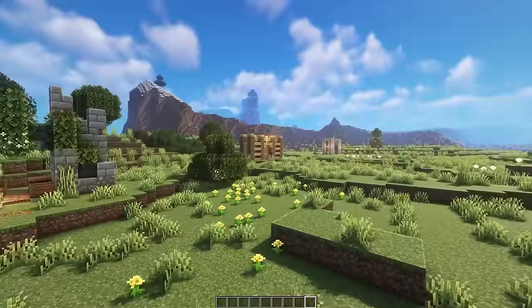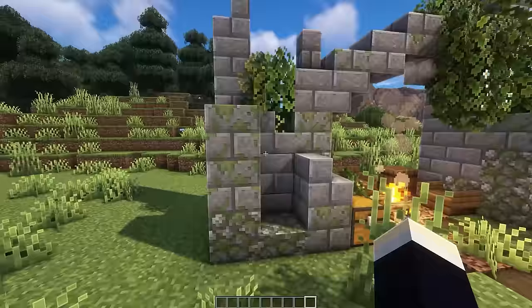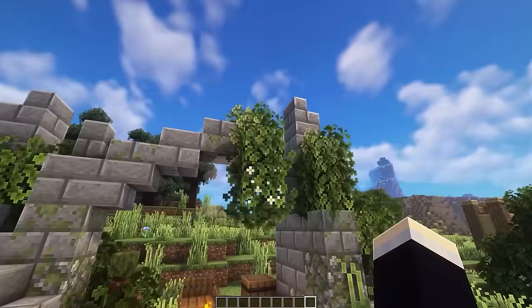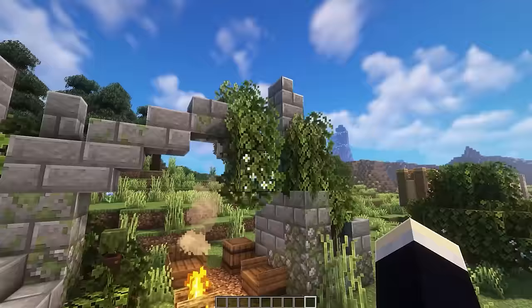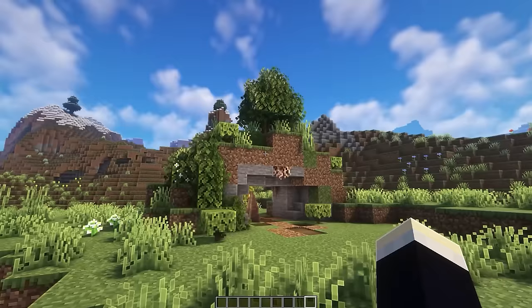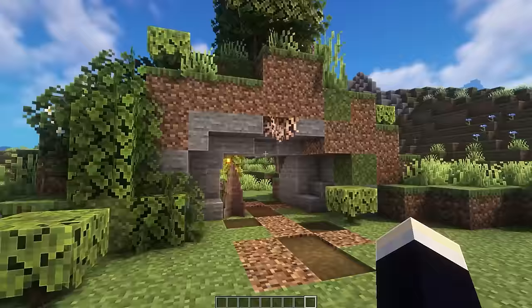The ruined gate is similar to the medieval one but obviously ruined, with leaves taking over the structure, mossy cobblestone, and mossy stone bricks integrated throughout. The main archway was kept so leaves could dangle down from it, which looks really cool. There's also a neat campsite inside as if someone has moved into the structure and is using it as a base area.